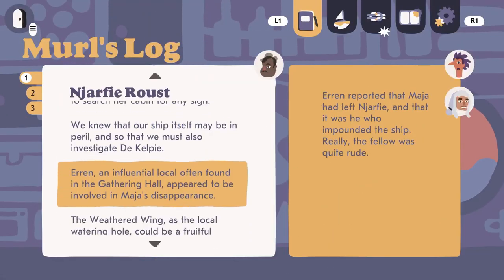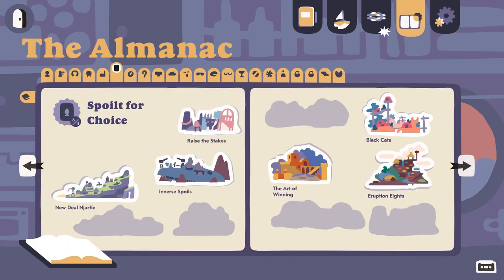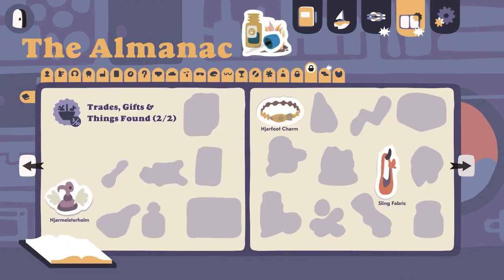Track the mystery in your log, manage tensions within the crew via issues, and collect stickers as you try different routes across the archipelago.